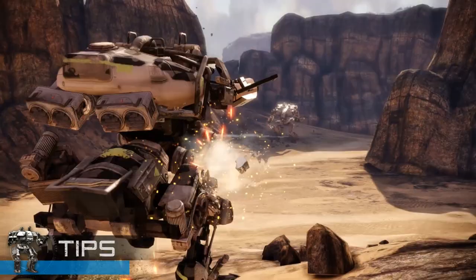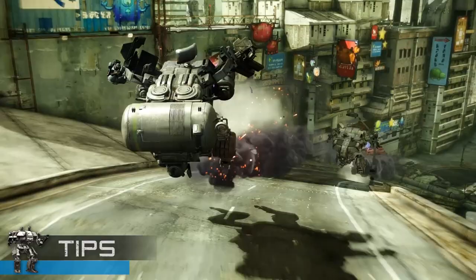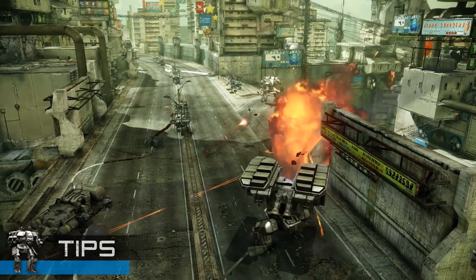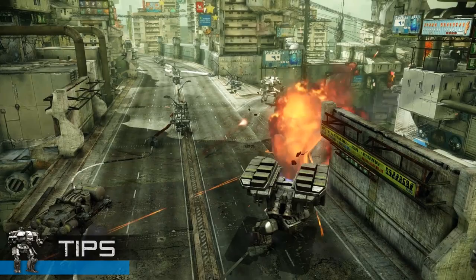When in combat with Raiders, try to keep them at medium or long range where their weapons are less effective. Keep in mind the Raider's Blitz potential at any given moment. Try to get the Raider pilots out into the open, away from tight alleys and cover. Lure the Raiders into the crosshairs of your teammates for the most effective takedowns. Employ these strategies and you'll likely be tossing your hologram taunts onto your enemies' smoldering mech wreckage.